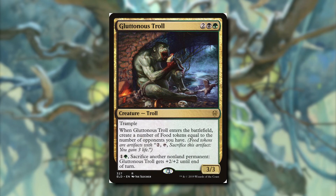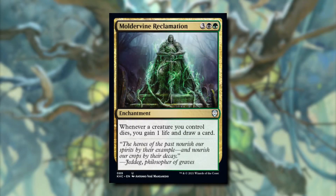Gluttonous Troll creates food tokens equal to the number of opponents when it enters, and we can sacrifice a non-land permanent to give it plus two plus two until end of turn. It is a sacrifice outlet, but we have to pay mana for it — it just doesn't work as well as the cards I'm putting in. Multivine Reclamation was a tough cut: whenever a creature we control dies we gain one life and draw a card, which sounds great with our commander, but we don't have enough ways to mass-sacrifice creatures to truly take advantage of it.